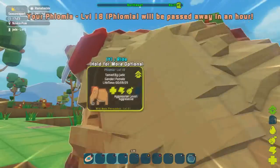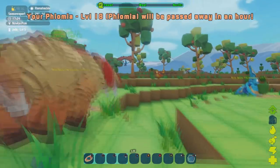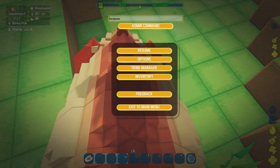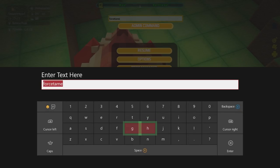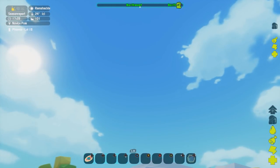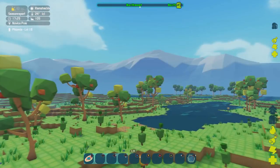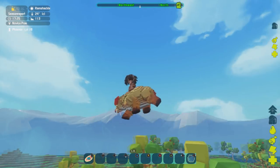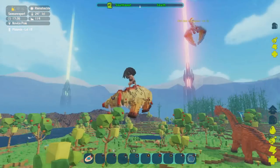I'll force tame this creature again and we're going to try the fly command to show you — you can also use that when riding on your creature. Type in 'fly', and if you aim upwards towards the sky rather than pressing jump or any other button, you will see we are flying on our creature. So if you want to be a flying piggy on your little phomomia, this is what you can do.